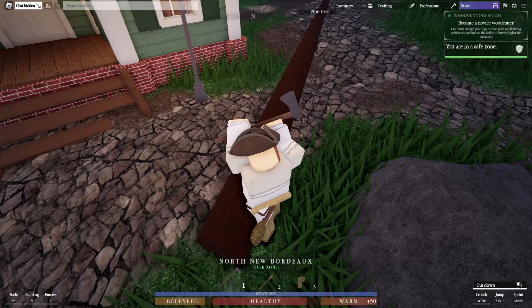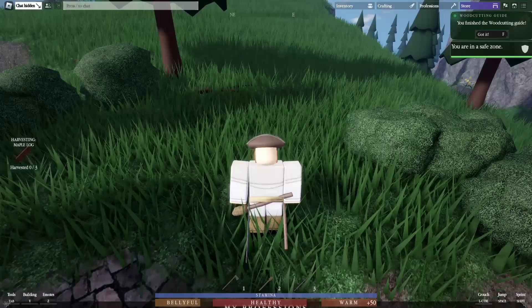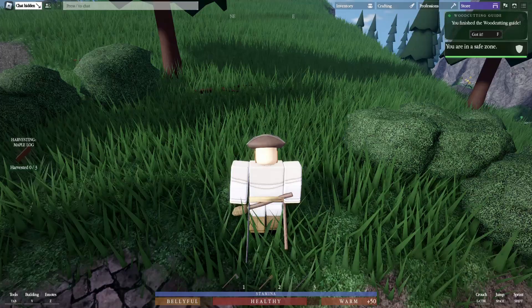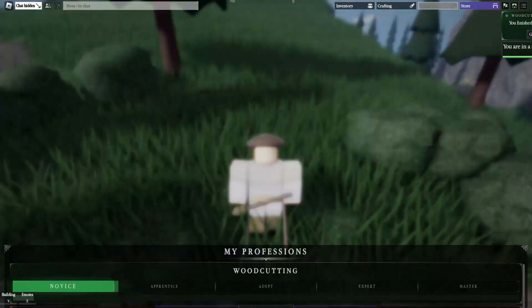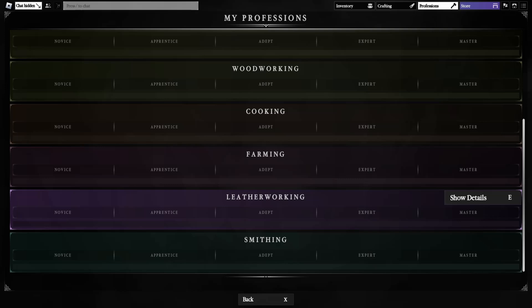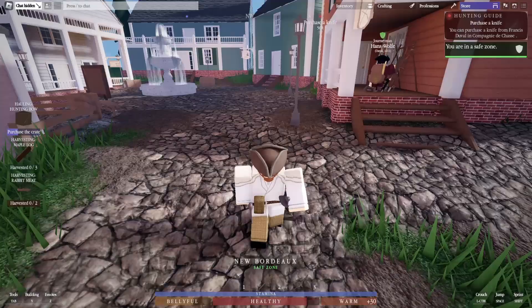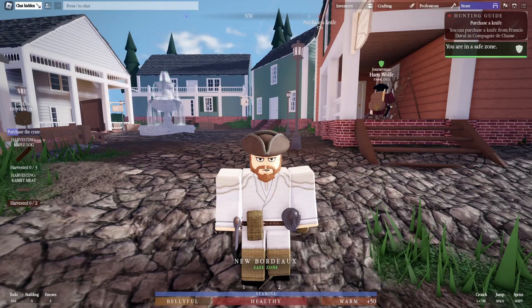After cutting a couple more trees, you can now cut different types of wood. At the top of the screen, press Professions to see your skills — my Wood Cutting is now at Novice. You can also see other professions: Hunting, Fishing, Mining, Woodworking, Cooking, Farming, Leatherwork, and Smithing.